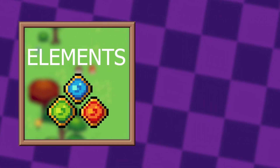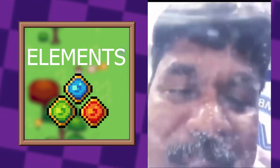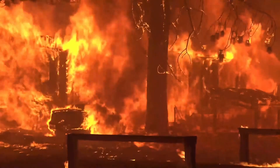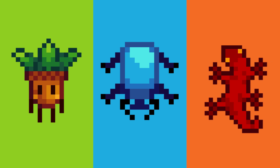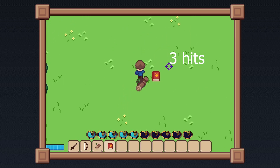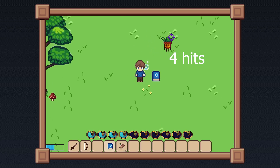Let's look at elements first. At the moment we have just three: nature, water, and fire — working a bit like rock, paper, scissors. Fire trumps nature, nature trumps water, and water trumps fire. Each enemy has an elemental type, as does each spell. So if you shoot a nature enemy with a fire spell, it will do bonus damage. But if you shoot the same enemy with a water spell instead, it will do much less damage.